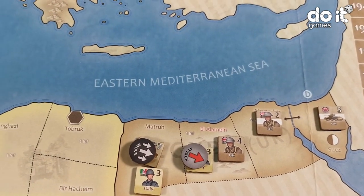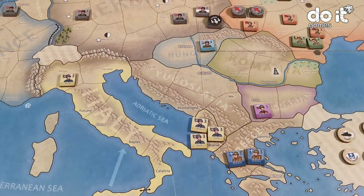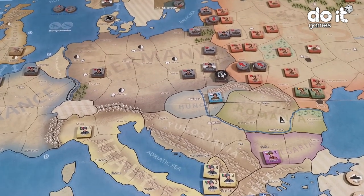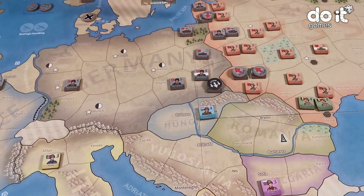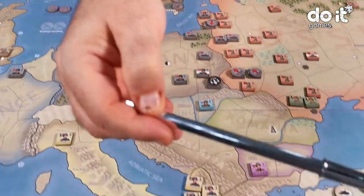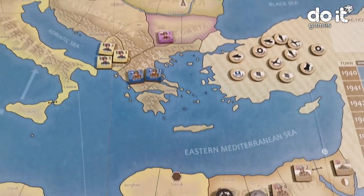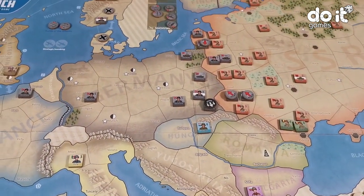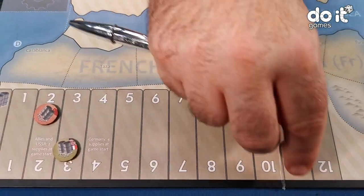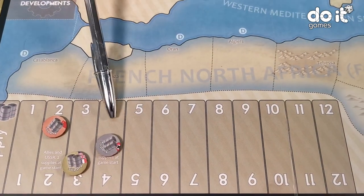Now let's count how many counters, how many moves and attacks we do, and we must subtract from the supply points. That's 1, 2, 3, 4, 5, 6, 7. So I should subtract 7 from the supply: from 11 to 4.